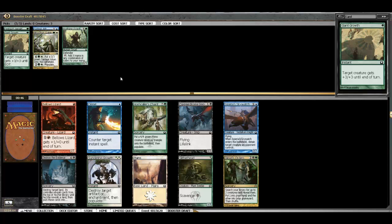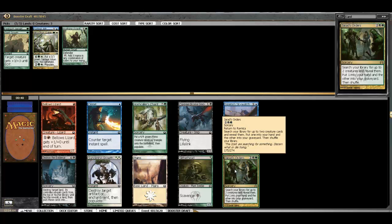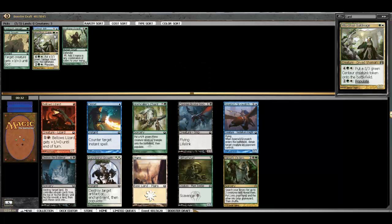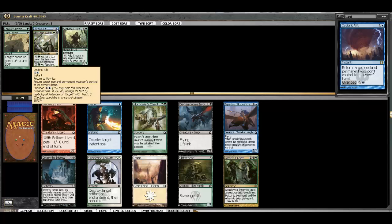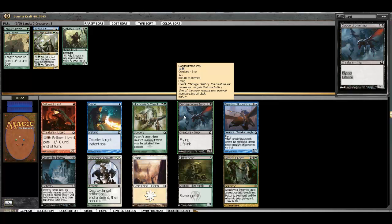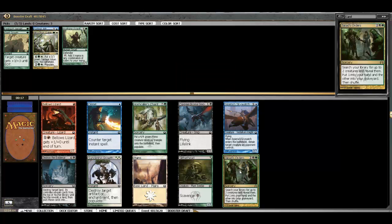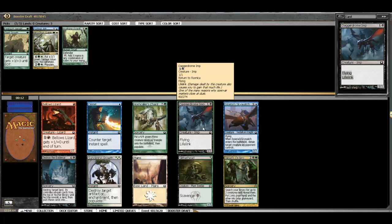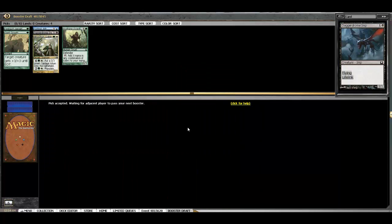Here Jarad's Orders is pretty good to search up a bomb. Slitherhead is fine. The Daggerdrome Imp is actually pretty doggone good — very good in Golgari. I don't know about the Rift. We're definitely green-white I would say. I think probably the best card in here is the Imp, and it looks like Golgari might be open. I guess we could take a Skywatch for late game — it is fine — but I think I want to just keep my curve nice and low. I'm going to take the Imp.